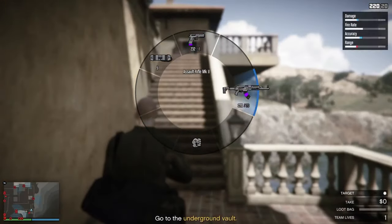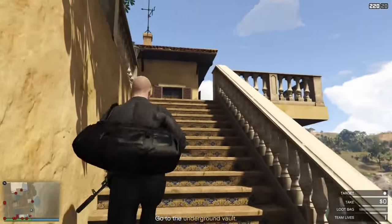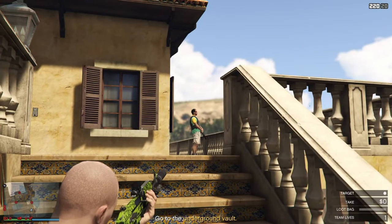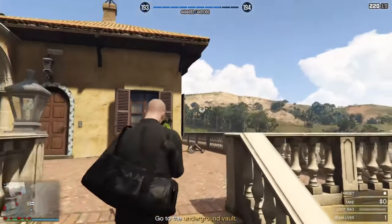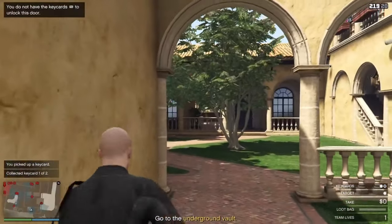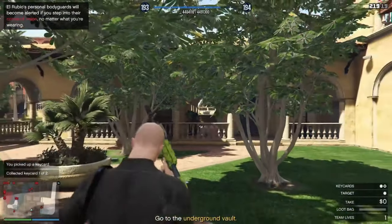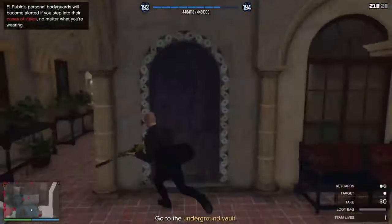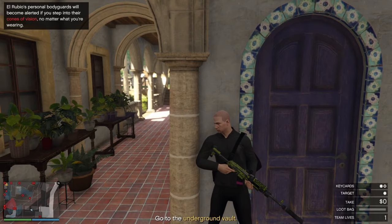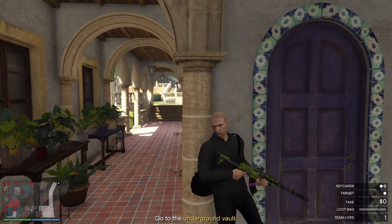Pick your weapon of choice, make sure you have the suppressor. If you don't have the suppressor, you will have a bad time. Now time to give these people some headaches. Count one headache. Now sneak up on this fool — he's dead. Now we're gonna wait for the wannabe juggernaut, because real juggernauts can take these bullets.